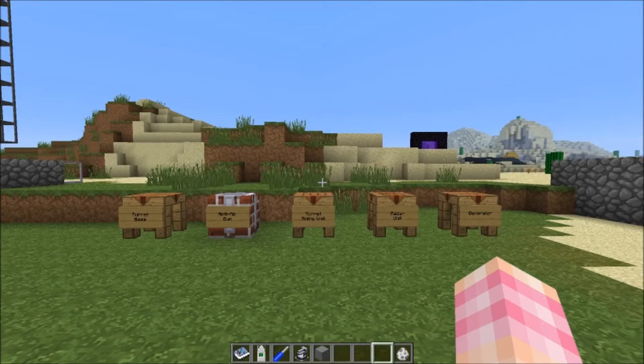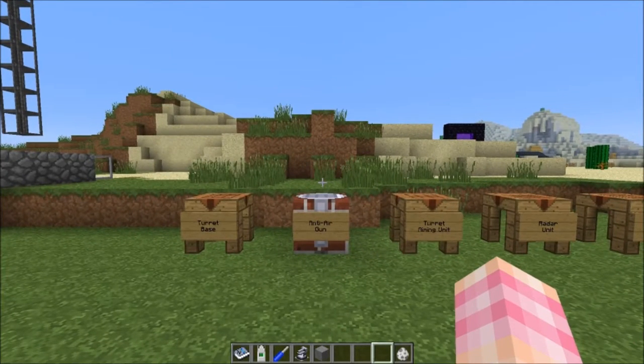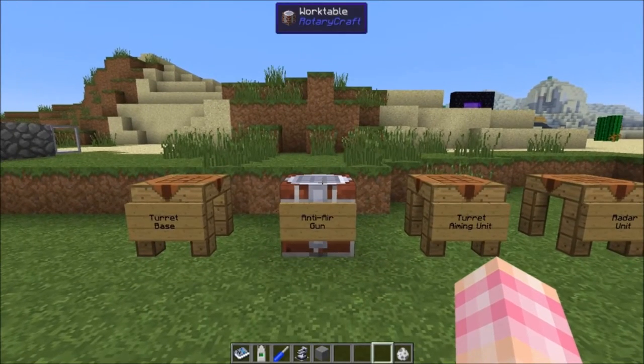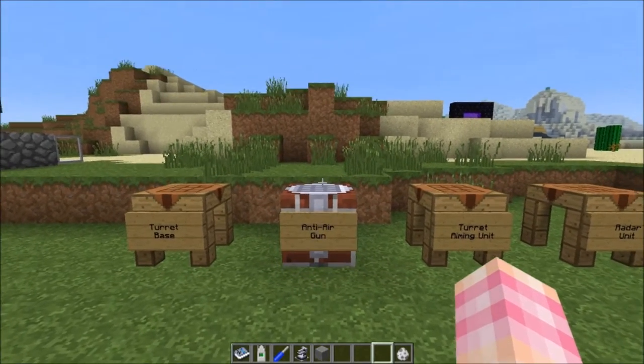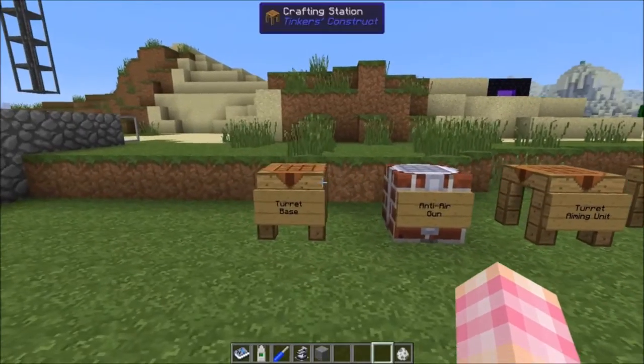Hello YouTube! SentinelH here for episode 29 of my Rotary Craft tutorial series. Last episode we talked about the force field and the containment field, and in this episode we're going to take a look at the anti-air gun. It should be pretty obvious by the title what the anti-air gun does. It is quite expensive and requires quite a few other components, so let's take a look at how to craft it.